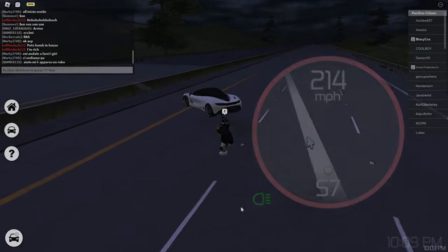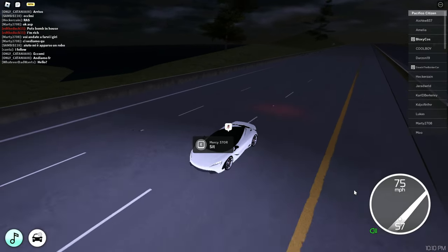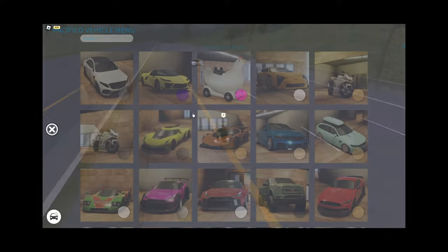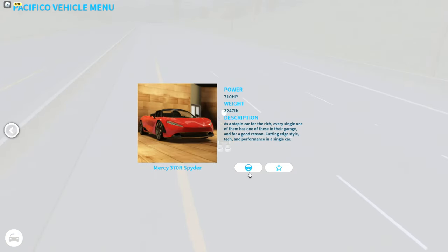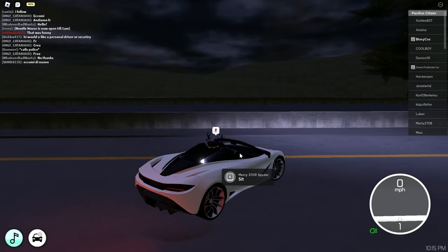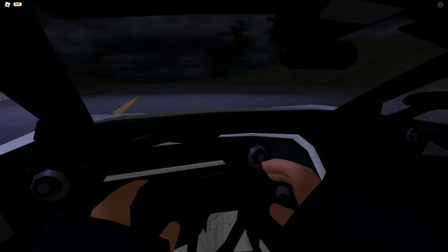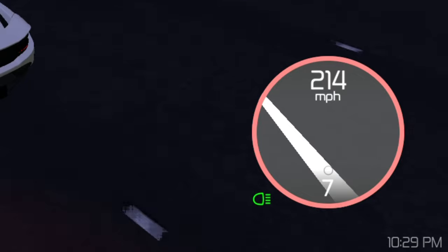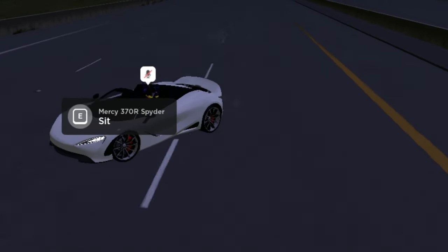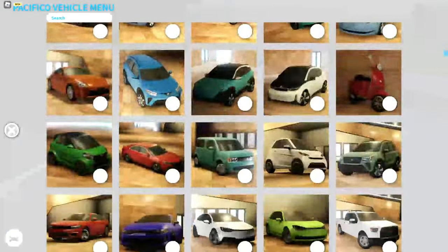We also got a McLaren Mercy 370R — 710 horsepower for the stock version, 214 miles per hour. Most cars seem to be around that top speed. Then the McLaren Spider — it has interior but no first-person driving. I figured it would be the same speed since it's just the spider version — and yes, 214 as well. The spoiler goes up, which is awesome.